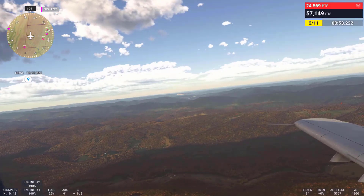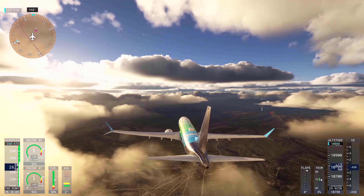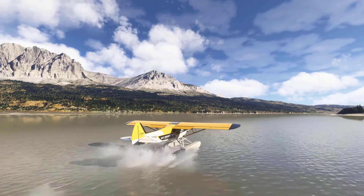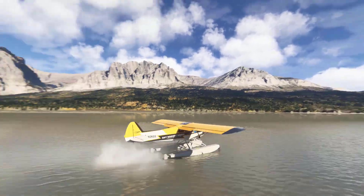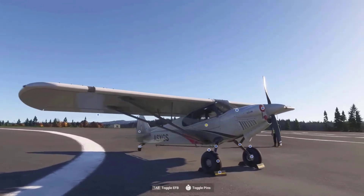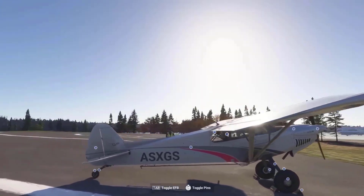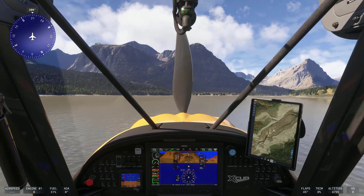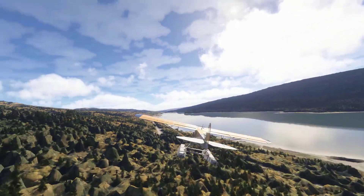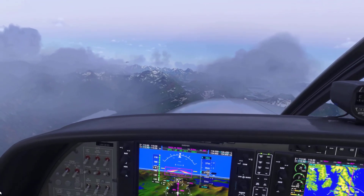Players flying low over beaches or navigating waterways will notice a significant improvement in realism. Airports have also received attention — enhanced level of detail scaling ensures visual quality at all altitudes, improving immersion during approaches and departures. Persistent issues such as floating objects and misplaced taxiway markers have been resolved. The patch also addresses terrain anomalies and environmental glitches, contributing to a more cohesive and polished world map.